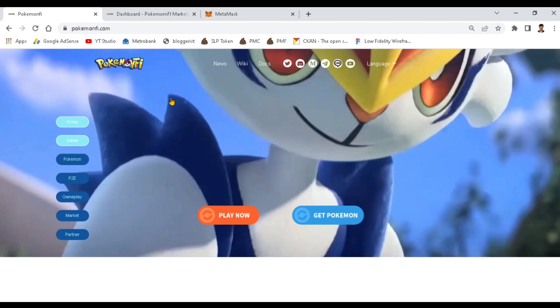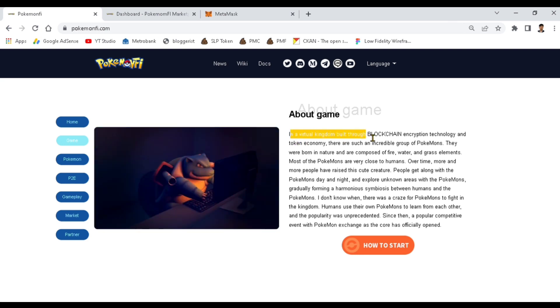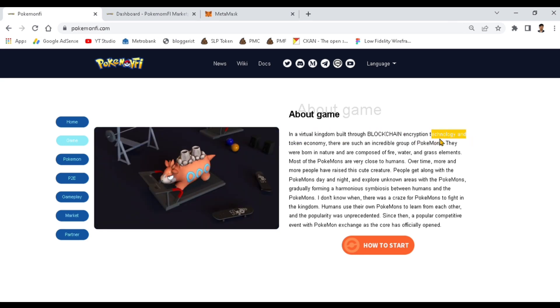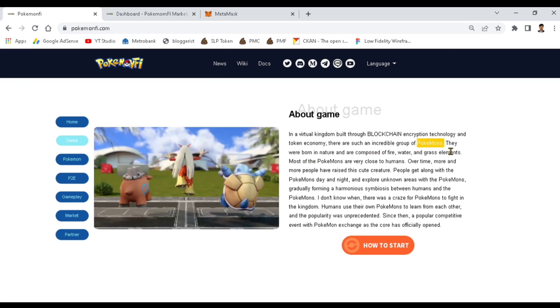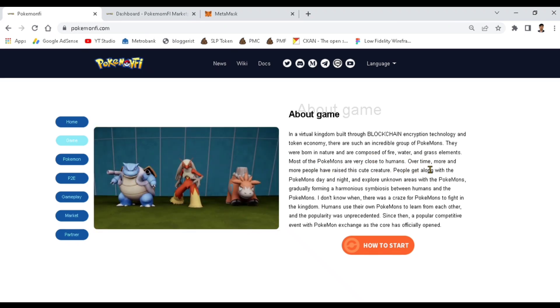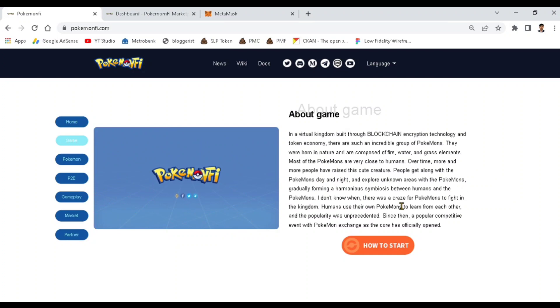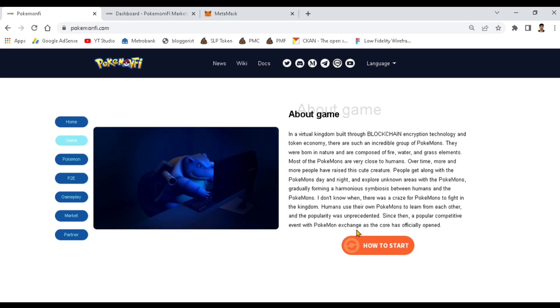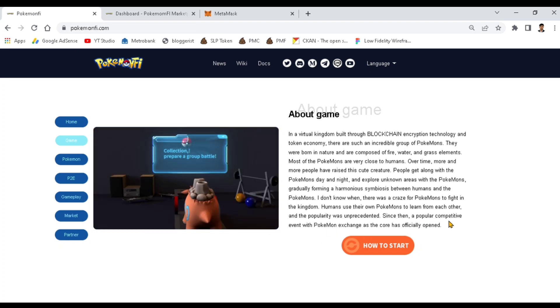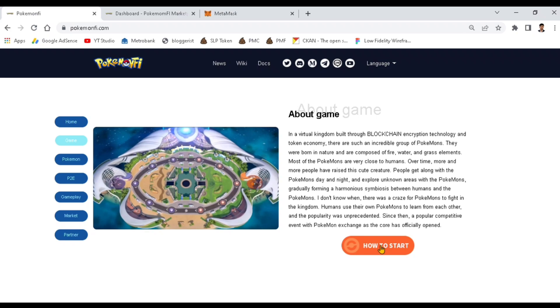Let's read the description of Pokemon Pie. About the game: in a virtual kingdom built through blockchain encryption technology and token economy, there are incredible groups of Pokemon. They were born in nature and are composed of fire, water, and grass elements. Over time, more and more people have raised these cute creatures, exploring unknown areas and forming a harmonious symbiosis. A popular competitive event with Pokemon exchange as the core has officially opened.